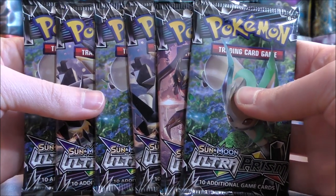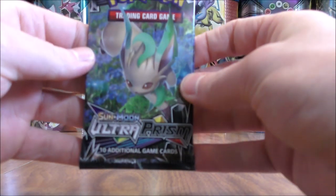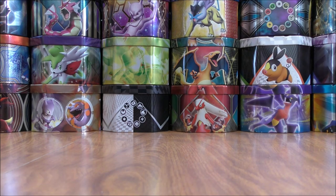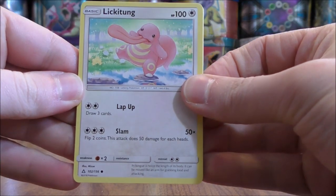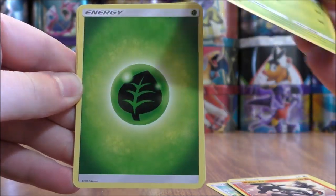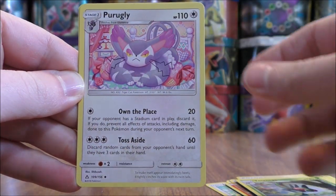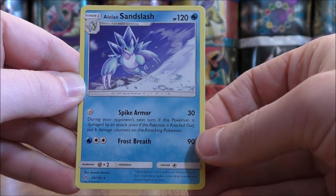On to the six Ultra Prism booster packs now. Would love to pull one of the two gold colored GX Full Art Secret Rares or a Cynthia Full Art — all three of those cards are worth around $70. I still could pull a Prism Star card out; those come in the reverse holo slot. Lickitung starts the first Ultra Prism pack: Buizel, Eevee, Salandit, Turtwig, Grass Type Energy, Looker, Yanmega, Purugly, Reverse Holo of a Skuntank — which is an uncommon — and the final card would be an Alolan Sandslash.